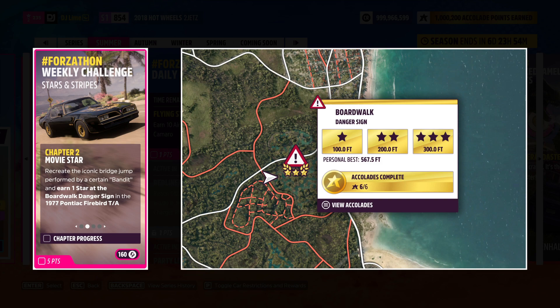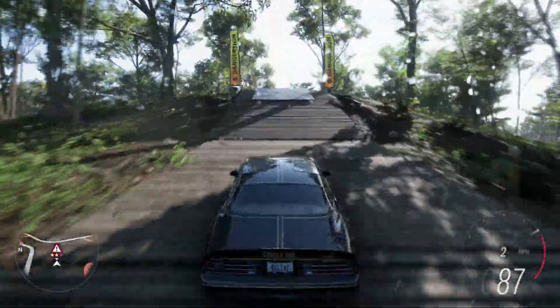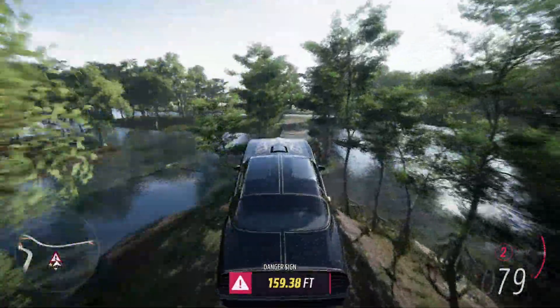In the second challenge, you earn one star at the Boardwalk Danger Sign. Overall, I would upgrade your vehicle to help you for most of these challenges. You can locate the danger sign on the bottom right of the map. You will have some uneven road to deal with, but you only need to attain one star. I would personally start on the left side of the map because you'll get the most air distance.